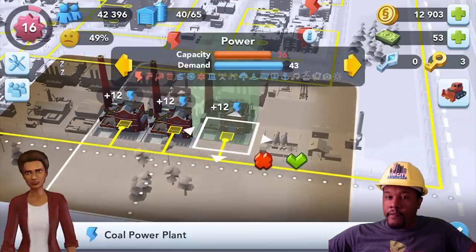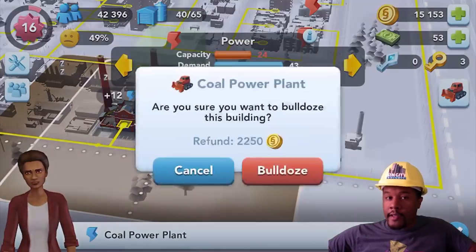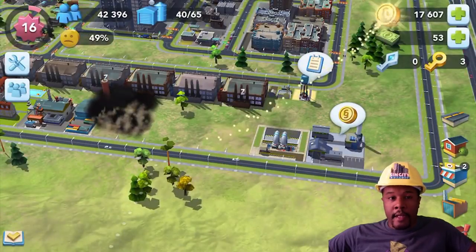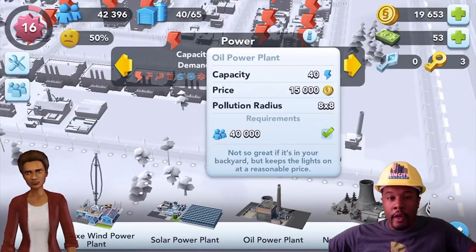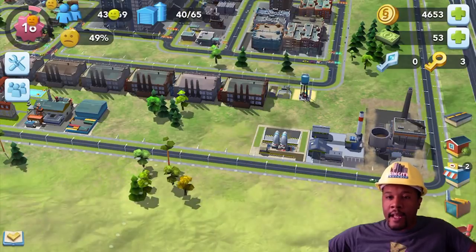Did you know that if you bulldoze buildings, you get one half of the simoleons back that you spent? That's going to come in handy here because I am going to bulldoze these coal power plants and replace them with the oil power plant, because one oil power plant covers 40 buildings and it has a smaller pollution data layer.